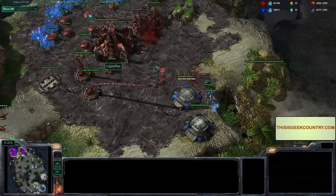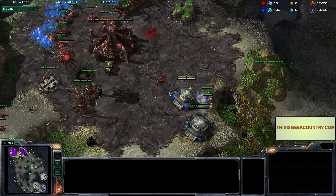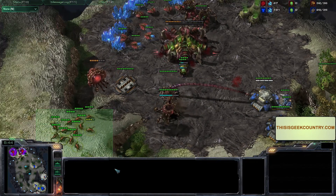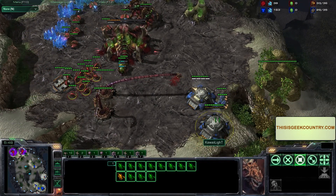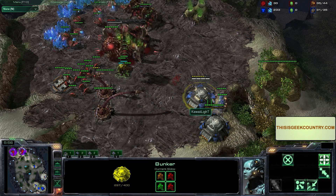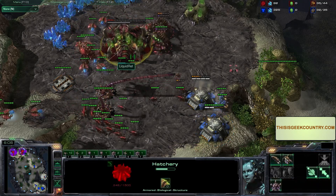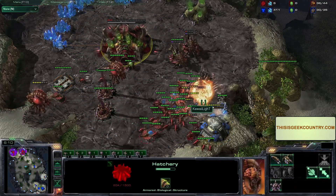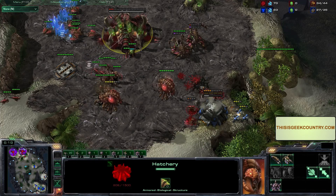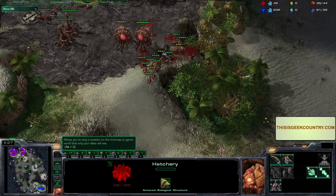LiquidRet's taking down the barracks, just harassing it a little bit. That zergling just got skewered! He's really calm about this, not panicking. I think that was a smart move on his part. Those two SCVs aren't going to be able to out-damage the spine crawler. He's sending everything in at once to attack - all he needed to get down was the bunker, and he has succeeded. Meanwhile, the wall-off has already been completed, so if LiquidRet tried to counter-attack it would be blocked.